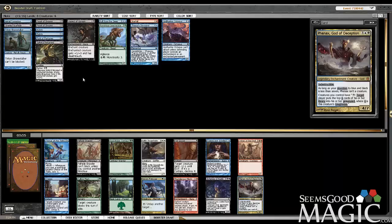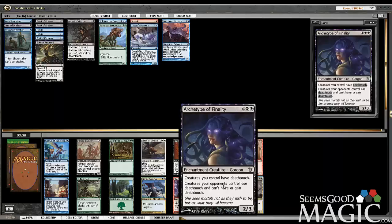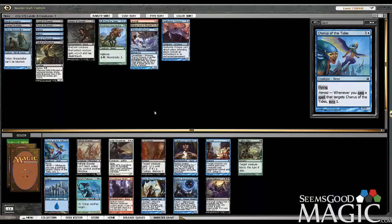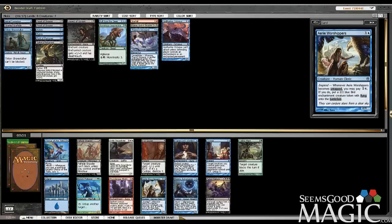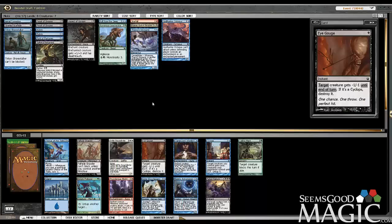We get passed a Phenax, and we're in blue-black — yes please! That seems uncanny. So taking Phenax, Course of the Tides, Archetype, Felhide Brawler, Eye Gouge — all cards. Eye Gouge is likely to wheel, which is good — I'll probably take that and sideboard it. Course of the Tides, maybe we can wheel that. Archetype I feel like should wheel, because it's not that great. But Phenax — yes! Then there's Course of the Tides, but I think we're more in the Returned Worshippers camp, because I love this card — makes armies for you, which is very good. This guy does evade, but Worshippers is just a better blocker and probably a better attacker. It's uncommon. I think it's better — I'm gonna take it.